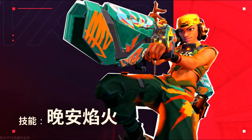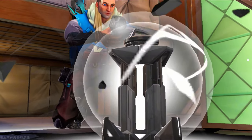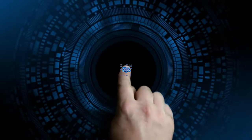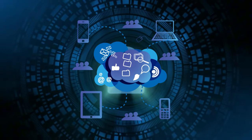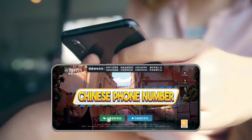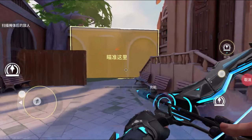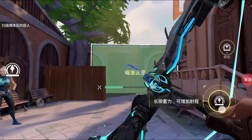Since the Valorant Mobile Beta is currently released only in China, there are a few things you'll need to do to play it for free. First, you'll need a VPN that can connect to Chinese servers. Second, you'll need a Chinese phone number for the login verification process. If you don't have one, you can look for virtual phone numbers, but be careful as there may be some security risks.